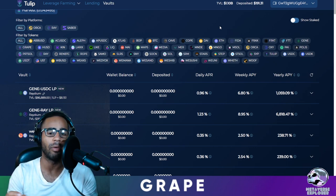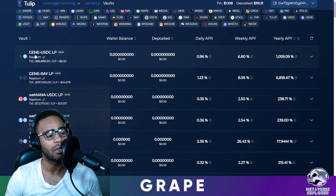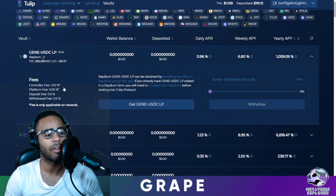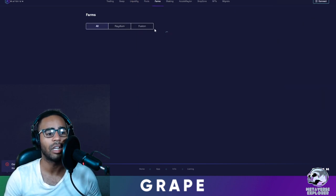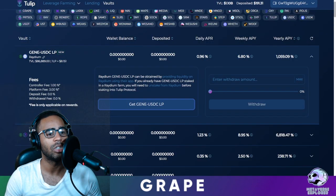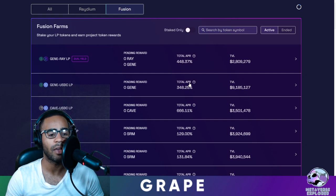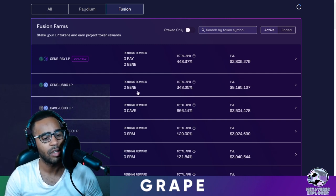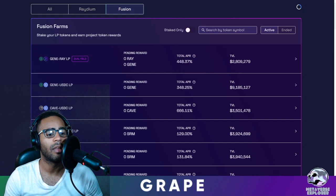For example, let's take this first one. If you had the GENE token — the new Genopets token that did an IDO on Radium — and you had the USDC token, and you provided liquidity in the Radium farm, let's go look at what the rewards are for the GENE/USDC pool. You can see here there's an APR of 348% per year — this is non-compounding. You're getting 130% from fees and 234% in GENE tokens, totaling 348%.